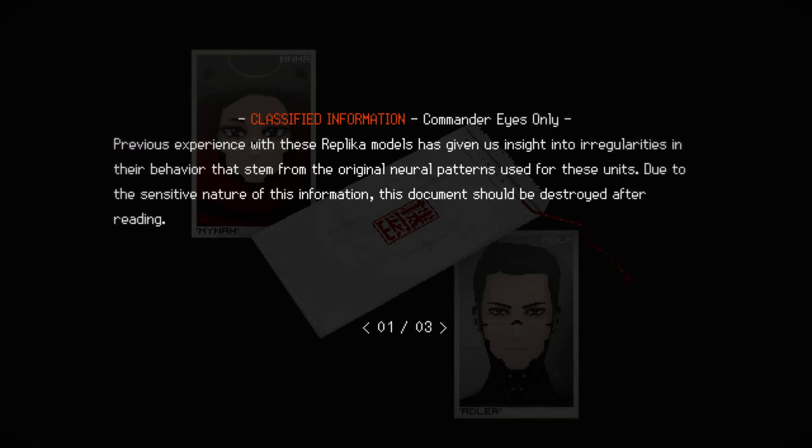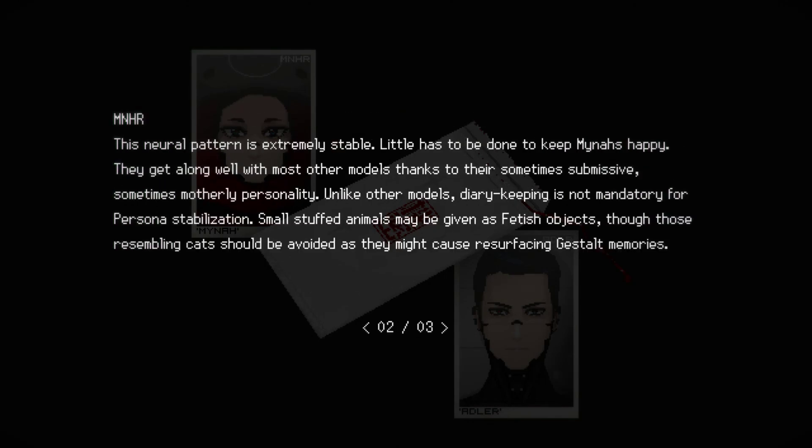Commander's eyes only. Previous experience with these replica models has given us insight into irregularities in behavior stemming from the original neural patterns. Due to the sensitive nature of this information, this document should be destroyed after reading. HR: this neural pattern is extremely stable. They get along well with most other models thanks to their sometimes submissive, sometimes motherly personalities. Unlike other models, diary keeping is not mandatory for persona stabilization. Small stuffed animals may be given as fetish objects, though those resembling cats should be avoided as they might cause resurfacing gestalt memories.